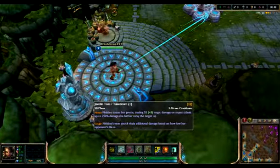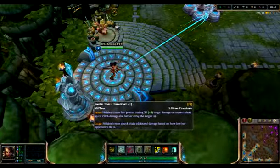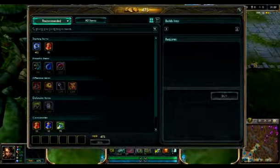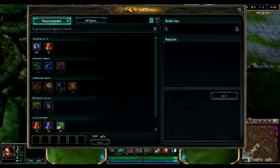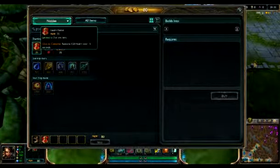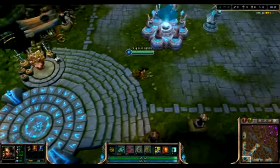In her cougar form, her next attack deals additional damage based on how low her opponent is. For starting items I suggest taking a Doran's Ring and 2 pots if you're new. I usually take Boots of Speed, 3 health pots, and a mana pot so that I can spam my Q.